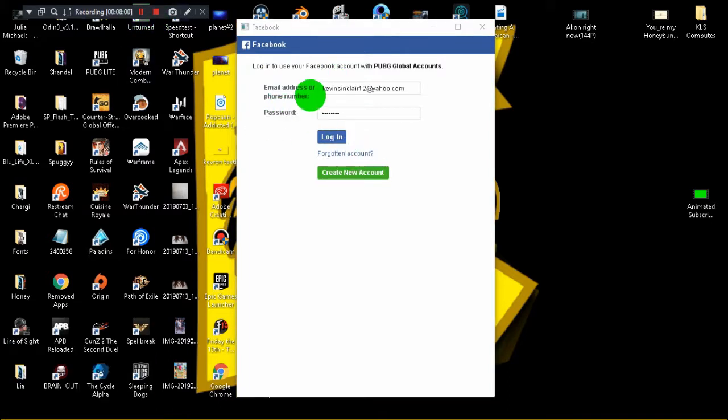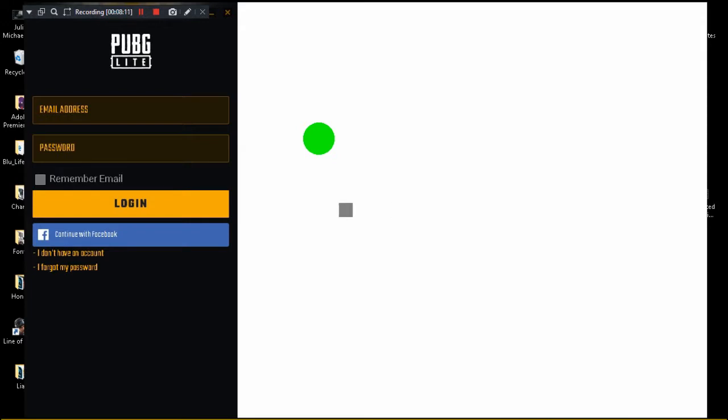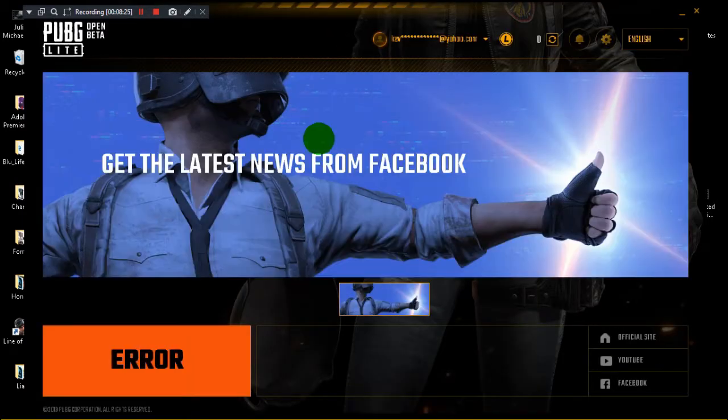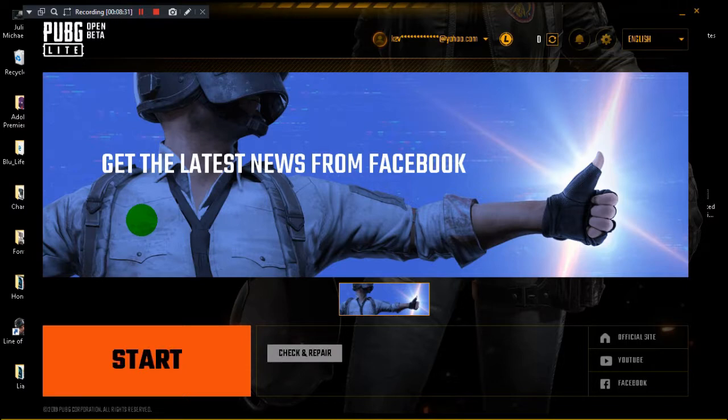After you log in, put in your email and password, or use Facebook — it just auto-picks up whatever it needs. It's loading... if this error comes up, don't pay it any mind, just ignore it. Wait for it — okay, now we're ready. You can see the word 'Start' right here.